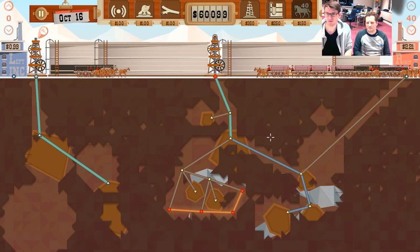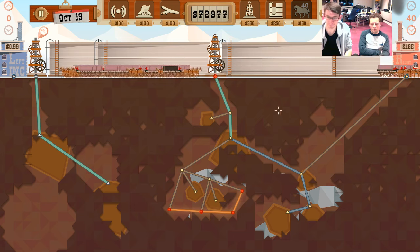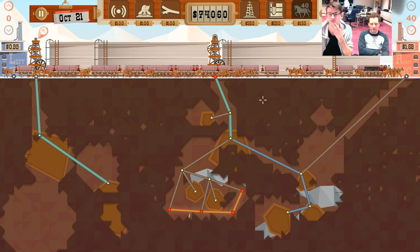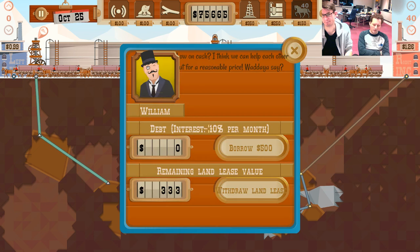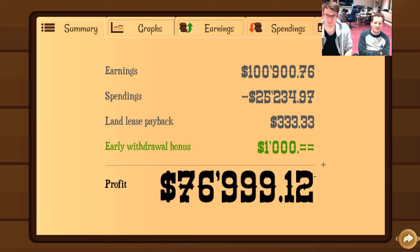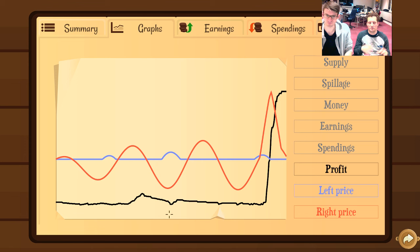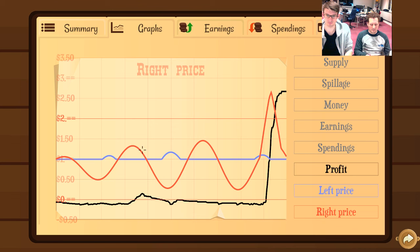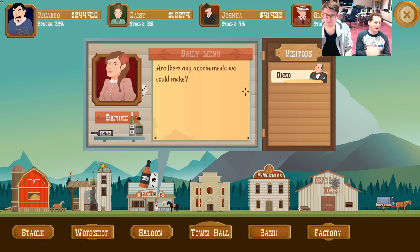Will each AI have specific upgrade paths? That's kind of what we're building now. We've identified three upgrade paths - when you start a new game the three NPCs will each have one of those paths. We're also working on new characters for expert mode. It would be great to have each character with a specific upgrade path, but that's step two. First we want to make sure the upgrade paths are real and valuable instead of the AI just spending randomly, and then maybe we can tie upgrade path A to Ricardo and upgrade path B to Blanche.